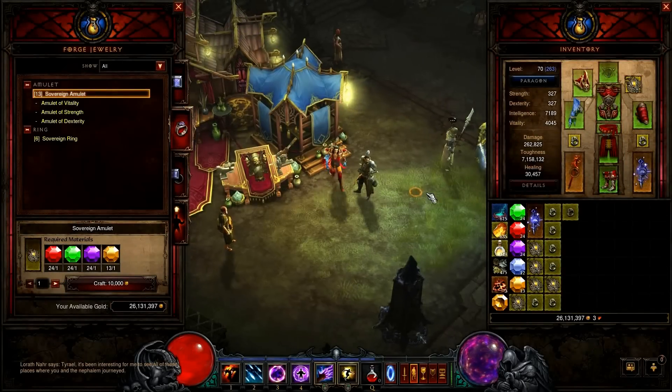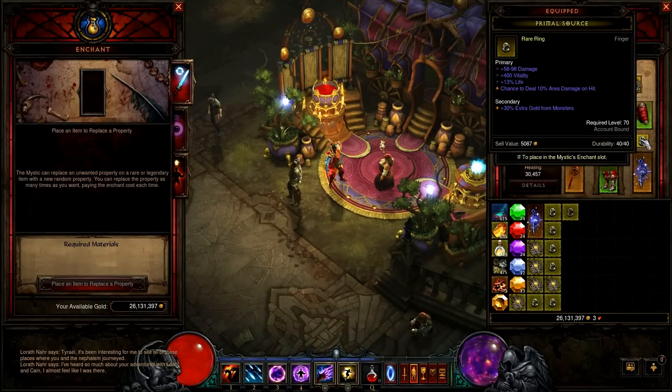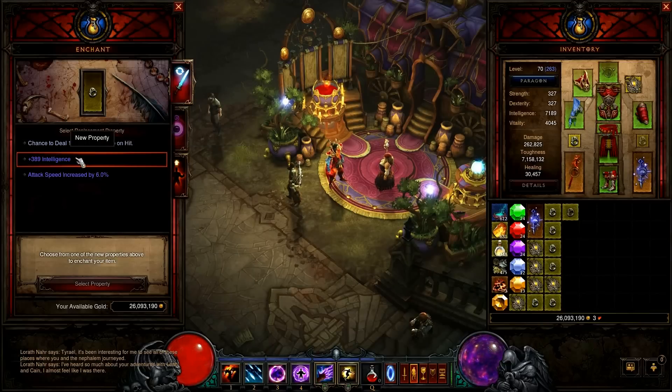After you are done with crafting, go to the Mystic and reroll all bad stats — for example, life regeneration, life on hit most of the time, some increased damage of ability stats, and so on. If you have a piece of gear that is unlikely to be good even with the Mystic, go ahead and craft one or two more pieces.